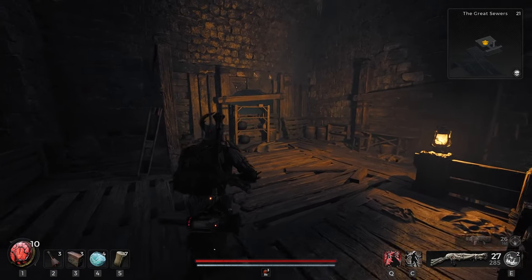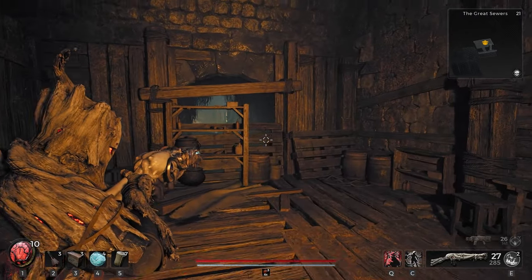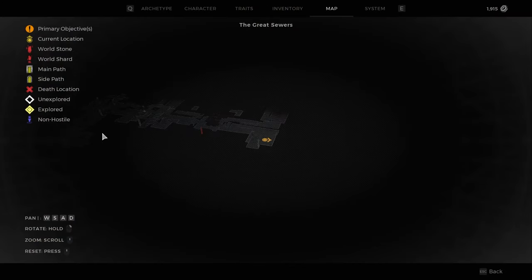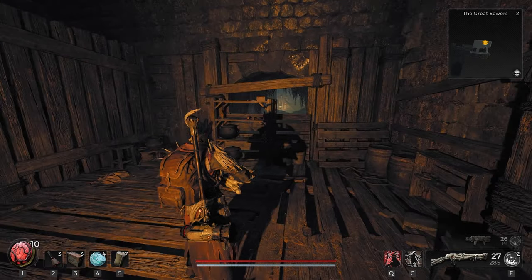Inside this dungeon, we're at a spot that has a hidden hole, hidden behind all these different things over here. All you have to do is break this and go through. On the map of the dungeon, you can see where we are in relation to the entrance so that you can get to this exact spot.